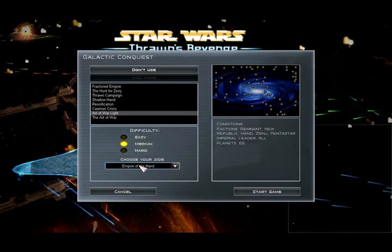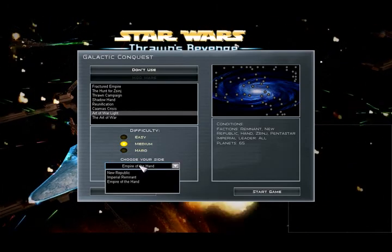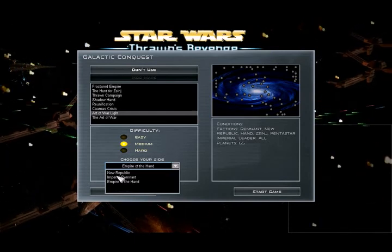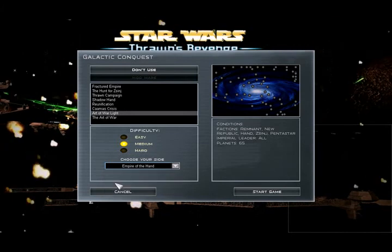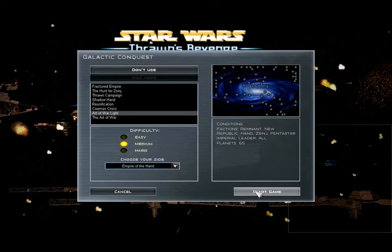We're going to go into Art of War Light. This takes place during the Thrawn Campaign, so that means we have the New Republic as the Rebels, the Imperial Remnant as the Empire, and the Empire of the Hand — which is basically the Chiss side. We're going to be using Empire of the Hand for the most part. I would go into Art of War, but there are 103 planets. Sixty-five is a bit more bearable.